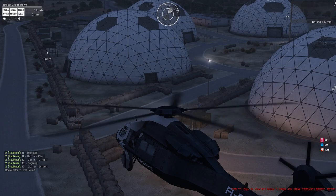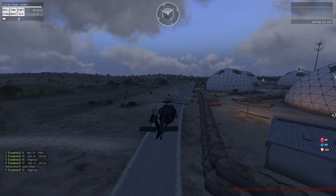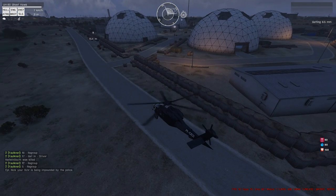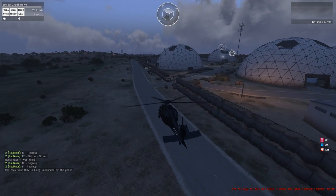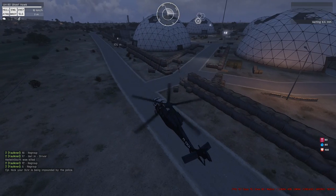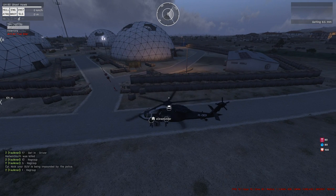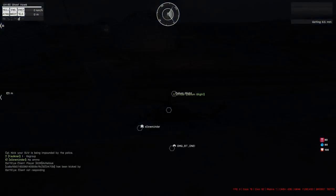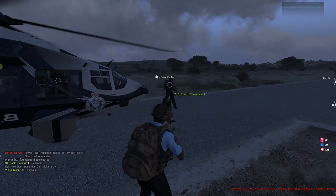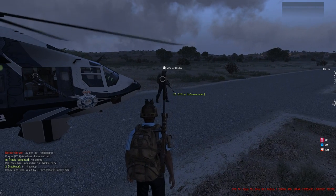If those sniper locations are clear, try to land pretty much where I am here — in this little area, or a bit further up near the front near this back gate. Once the inside is clear and the area is clear, you want to be landing here. Have everyone jump out. If there are two choppers, the other one is to land at the front entrance — that divides the people up in the fed so they're not all running to one entrance.